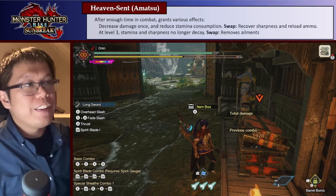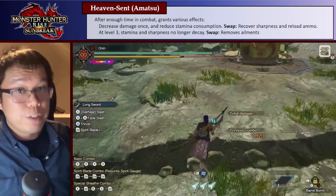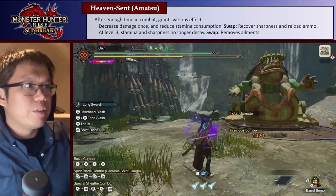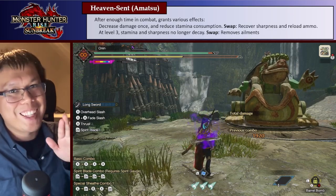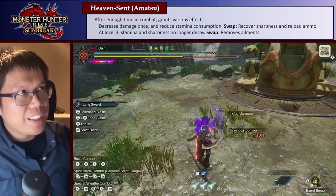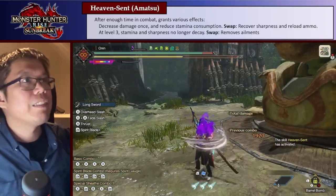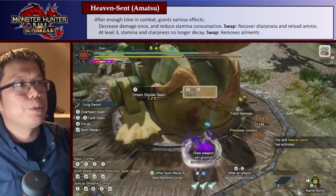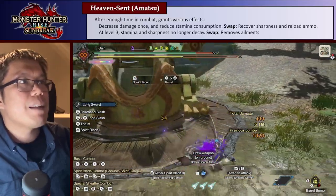Heaven Sent is a new skill released with the Amatsu armor. Basically, after enough time in combat you'll get a few different effects. You can see the grey aura around me — the skill isn't activated yet. It only activates when you get the marker on the side of the screen saying Heaven Sent is activated. What it does is decrease the damage you take once and reduce stamina consumption. Now it's activated, and at level 3, stamina and sharpness will not decay.